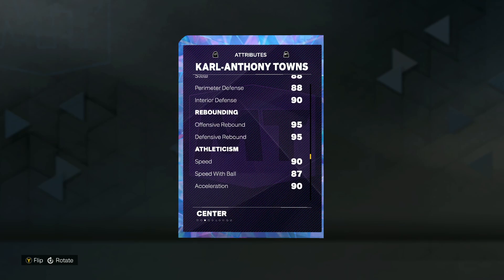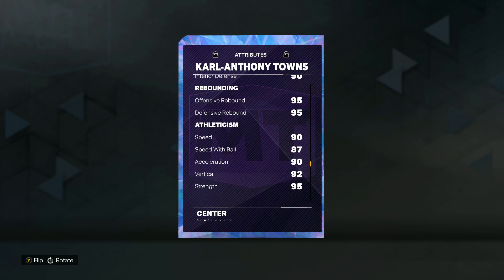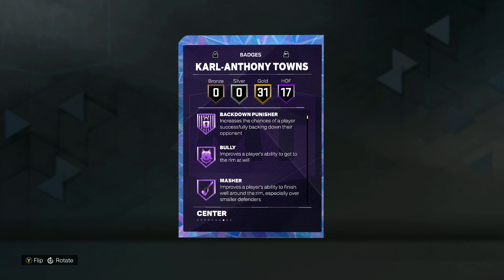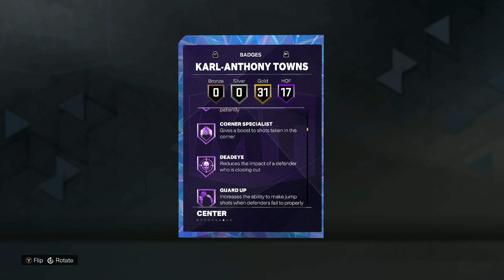The rebounding is really good. He's also super quick — 90 speed, 90 acceleration with an 87 speed with ball, and they gave KAT a 95 strength, 92 vertical, which is going to be really helpful on the defensive end. He does have 17 Hall of Fame badges including Backdown Punisher, Bully, Masher, Agent 3, Amped, Catch and Shoot, Claymore, and Corner Specialist.